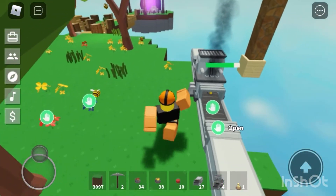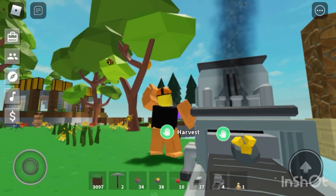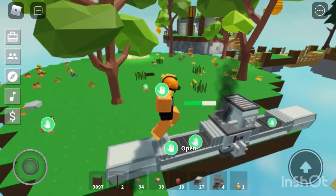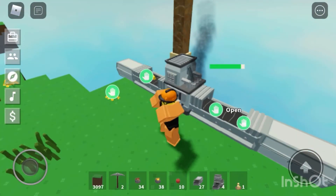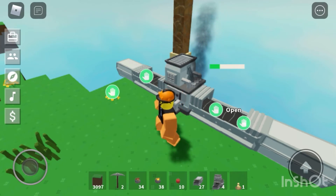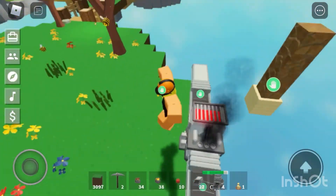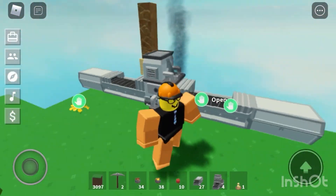Quick note: smelters have a new animation — there's a big bar that smashes down on all the ores, which looks pretty cool. When I was farming gold it only took about three minutes to get 50 gold, because each gold rock now gives about four to five ore on average. Before this update it took around 10 minutes to get that much.